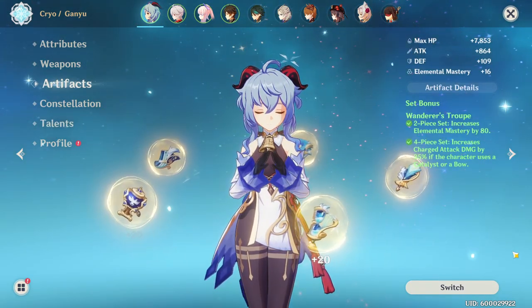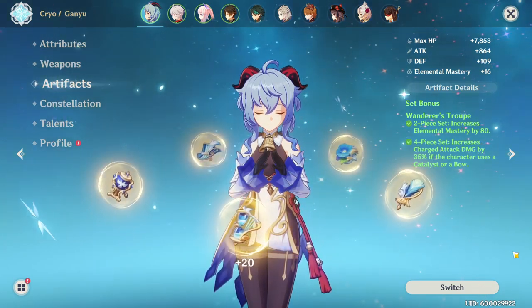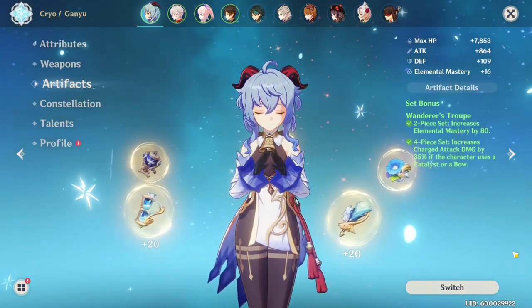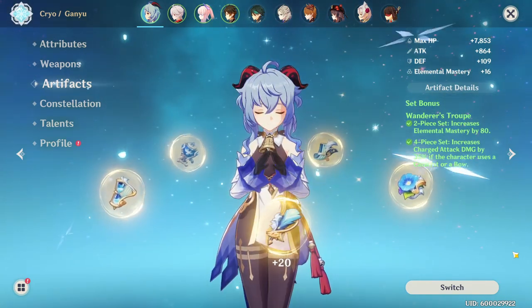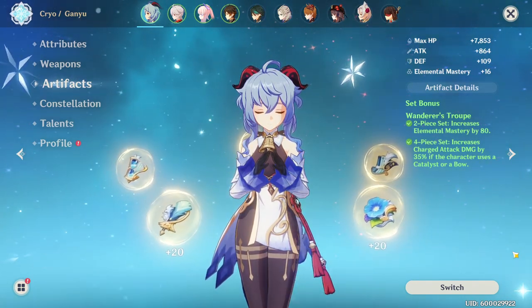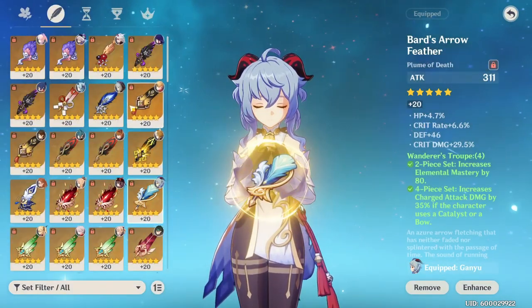Looking at artifacts for Ganyu, you have a couple of interesting options. One of the main ones, and the one I personally run for my DPS Ganyu, is the Wanderer's Troupe set. On the two-piece you get 80 elemental mastery, which is really nice if you're trying to do a melt comp. On the four-piece, you increase your charge attack damage by 35%, which accounts for both instances of damage for Ganyu. It's a very good set for her, but not the only option.